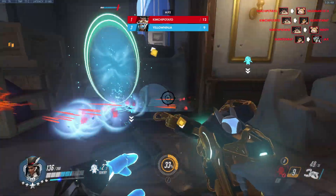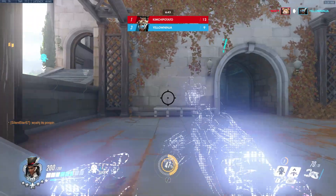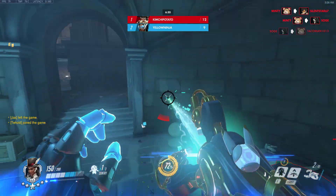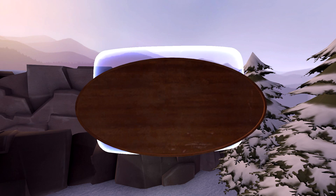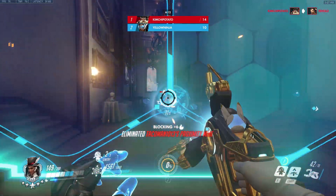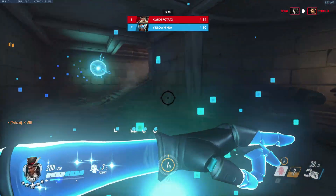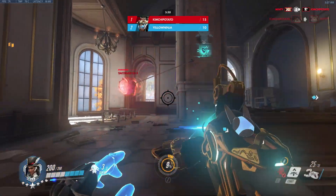Since Symmetra will be a tank, she needs more HP. I decided 350 HP was appropriate given her slim hitbox. Photon Barrier was the biggest reason I decided Symmetra would work well as a tank — it never got used to its full potential in 2.0. The barrier is now bigger and covers more ground. The 9-second cooldown is 1 second longer than Orisa's shield, giving the enemy enough time to counterplay. The shield will be a bit smaller than Reinhardt's but not by much. Holding the barrier makes it move slower, giving Symmetra more cover — but only after a full second of holding, allowing the enemy to focus fire and potentially disrupt placement. Having 2 charges also lets Symmetra reposition her barriers if needed, making her weaker than Reinhardt but stronger than Orisa's static barrier.